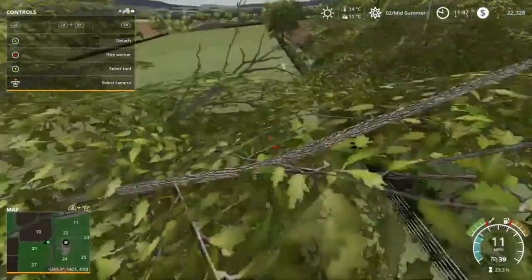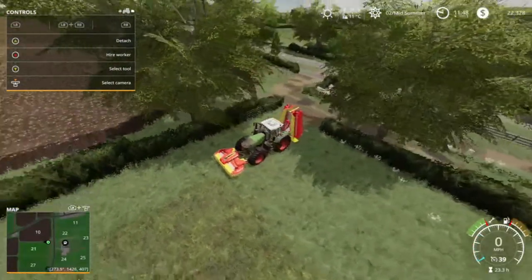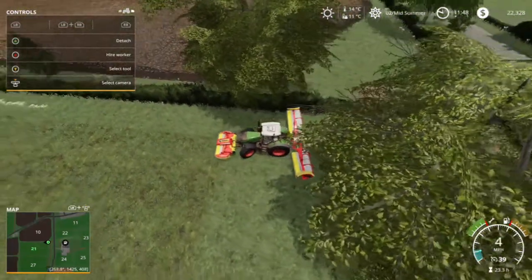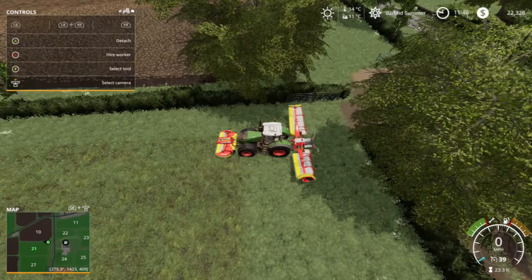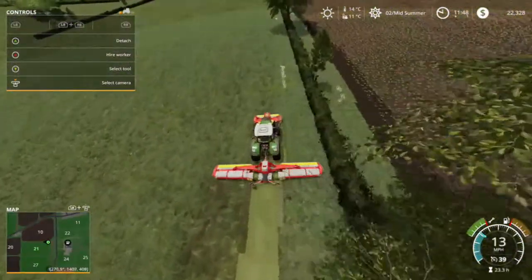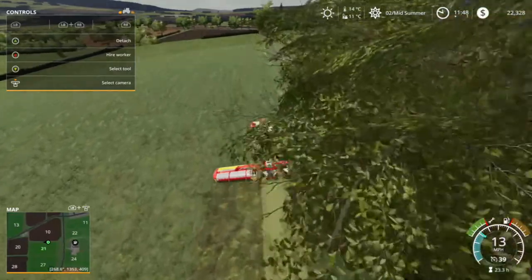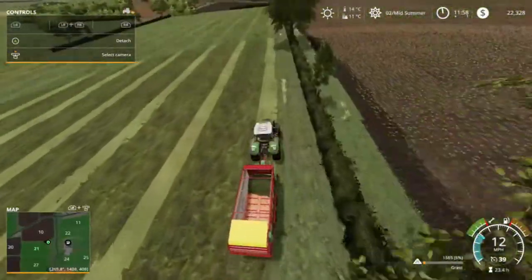We'll start cutting here to get right to the edges and get every last blade of grass into the silo. This is my favorite mower because it's also a wind rower — if you're just using the regular Kuhn mower, I strongly suggest switching to this one because it eliminates the need for a separate piece of equipment entirely. It automatically wind rows the grass as you drive, which is fantastic. We're now done mowing and going to pick up all of the grass.